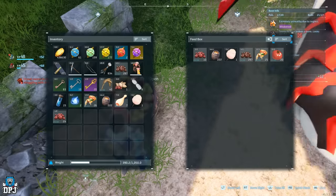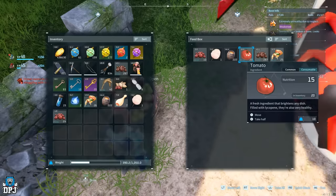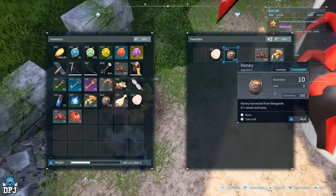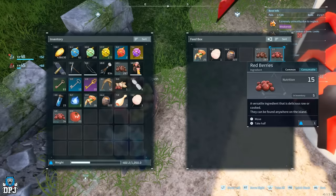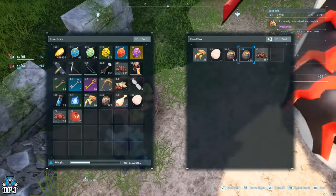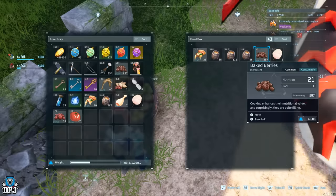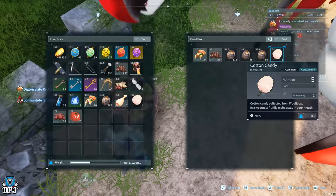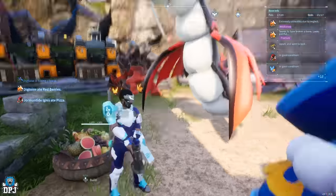Stuff like honey doesn't go off either, so you can always separate it and fill up those slots. Also, Pals upon harvesting crops — berries, lettuce, tomatoes, and wheat — will first look to put these in the feed box. So if you fill up every slot in your feed box, your Pals will then start to store them in the cooler or fridge, unless that food is already in the feed box and they can stack it there. Keep that in mind.